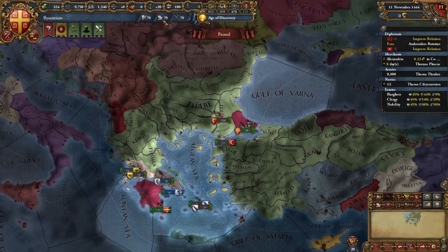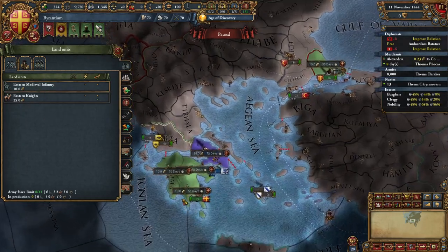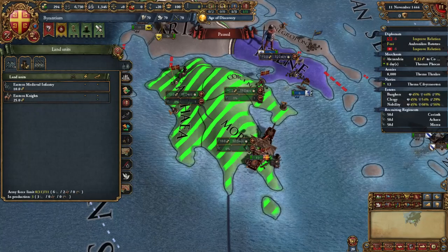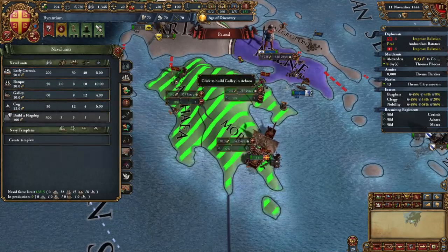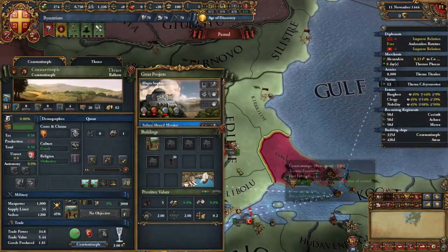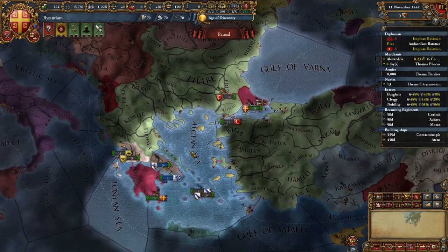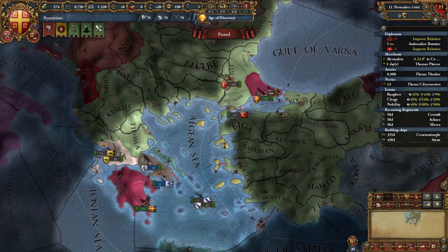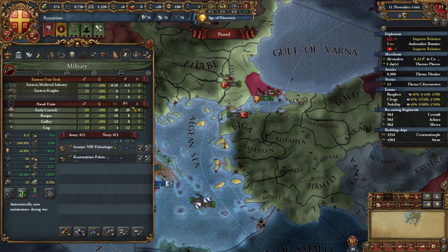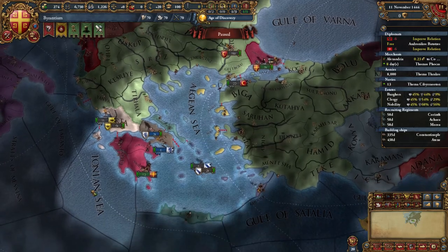Before we unpause we want to build three more infantry and also two galleys, one in Athens and one in Constantinople. We can go ahead and mothball this fort because we're not going to use it for the time being. The last major thing to do is to give both of these guys their privileges, and we'll sim to December 11th.